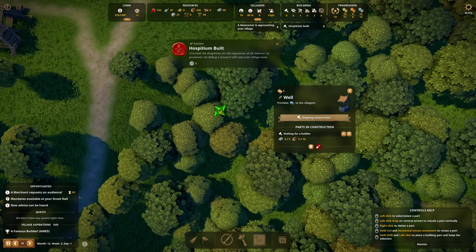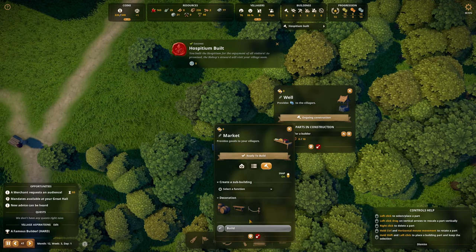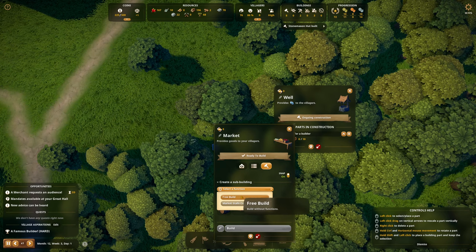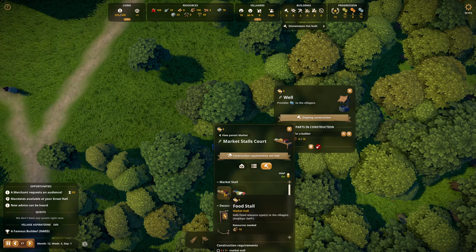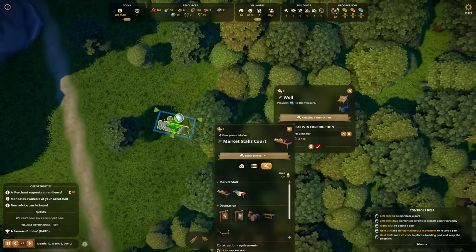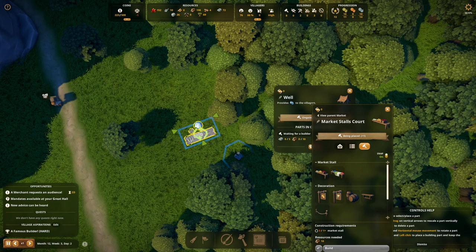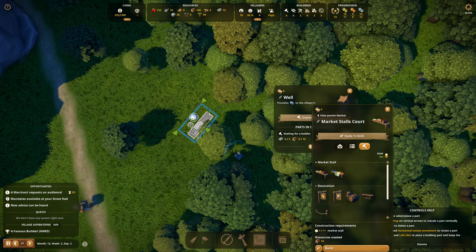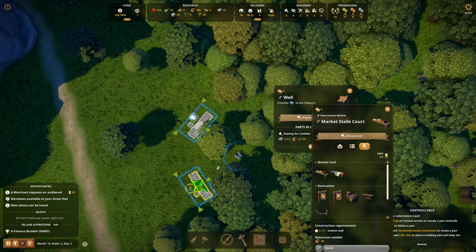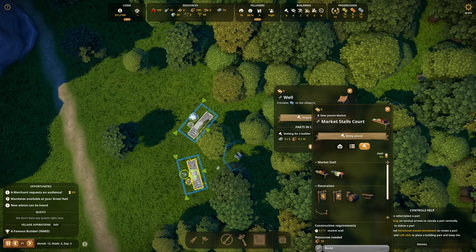I'm way ahead of my population again. Hospitium built — I get five clergy influence. I'm going to build a market real quick. Let's slow down to speed one — it's just going to be a market. Stonemason hut's been built. Market stalls court — and we're going to sell both types of food, country and western. Let's put it here — there's the well. You're going to get a drink at the well and then just back right into the market. Food stall and food stall.